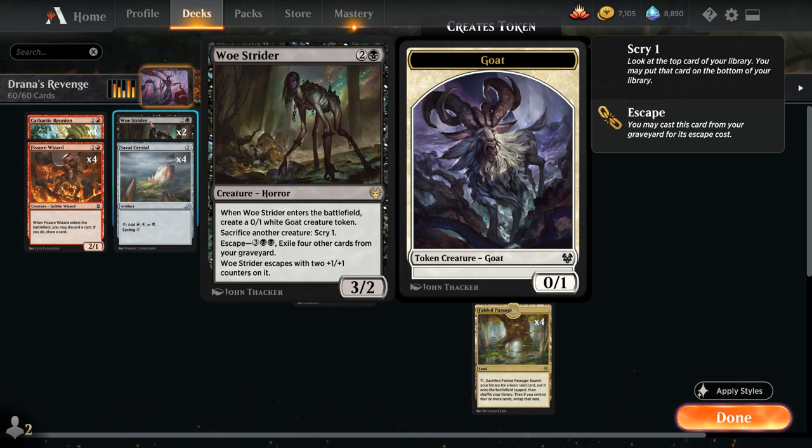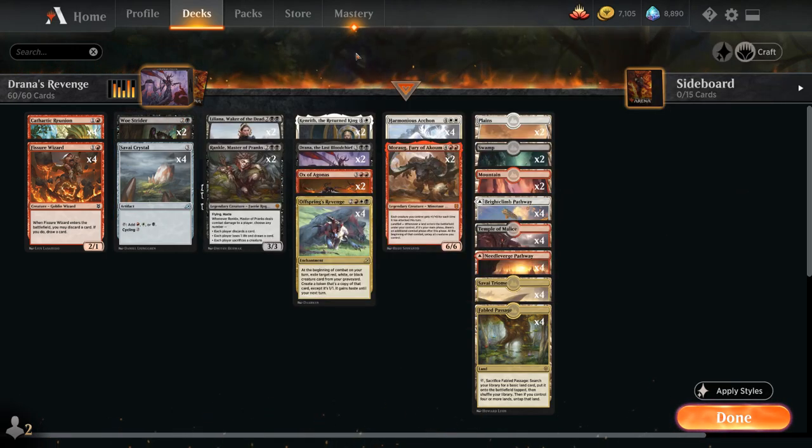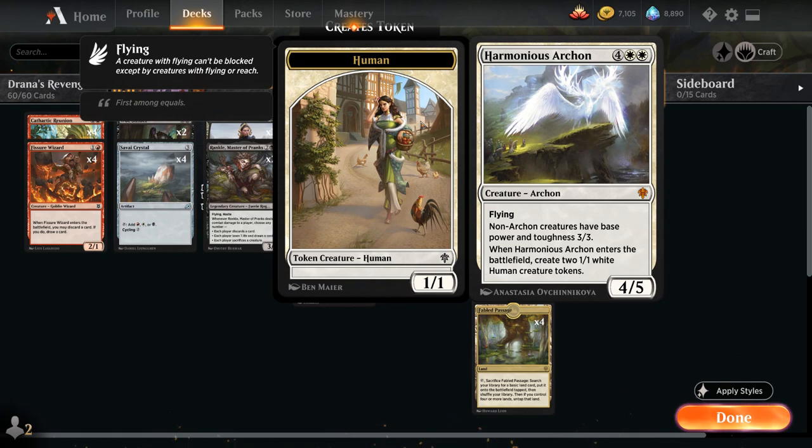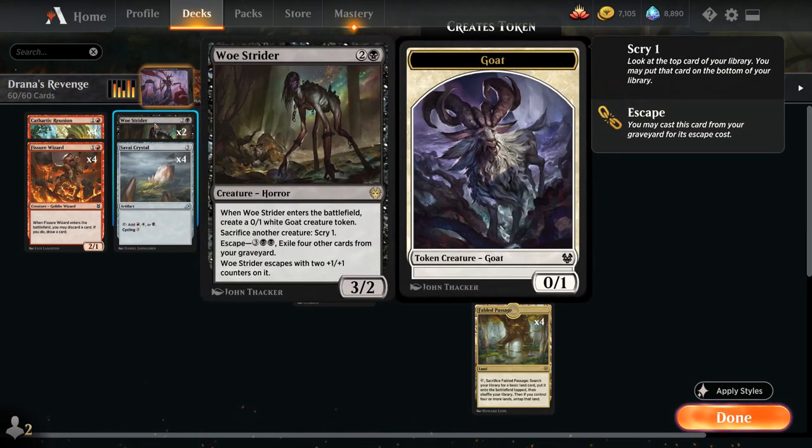Woastrider also makes a token, which is quite nice if we have a Rankle Master of Pranks on turn 4, as we get to maybe sacrifice the goat token to Rankle's ability. Having tokens is also quite nice if we manage to get Harmonious Archon in play, which turns all our non-Archon creatures into 3-3s — so all of a sudden our goat will turn into a 3-3 as well, making any token creatures quite good in the deck.